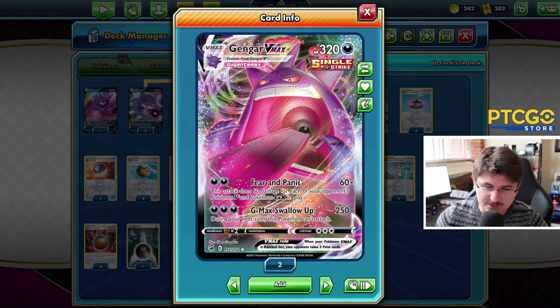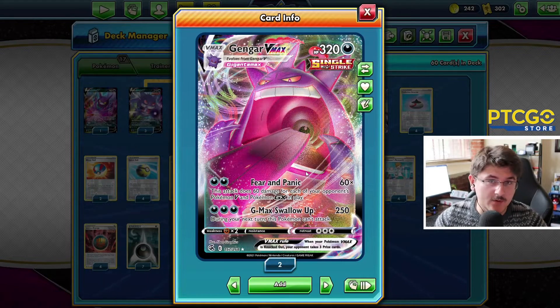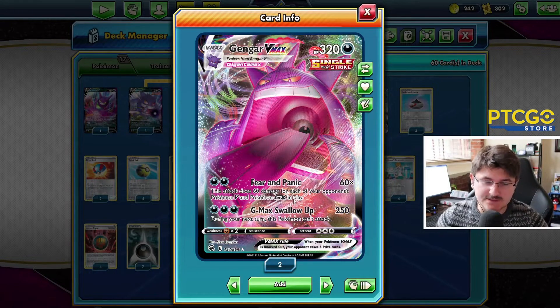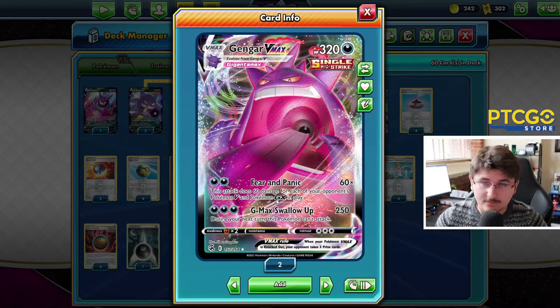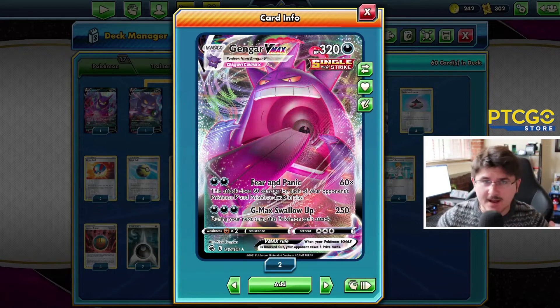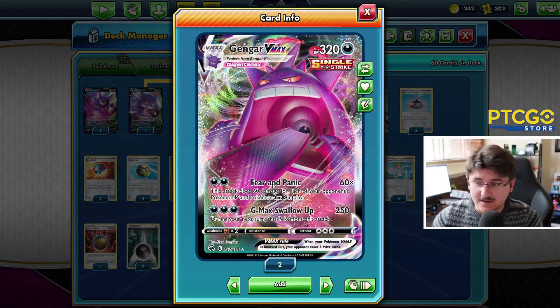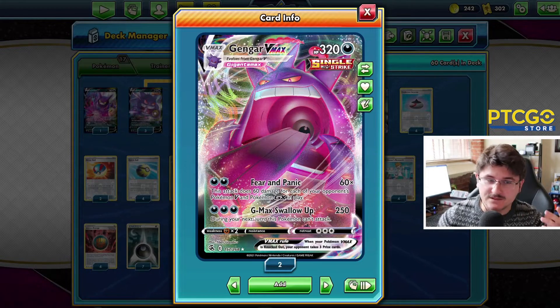Retreat cost of three. We have two attacks. Fear and Panic does 60 damage for each V or GX Pokemon that's in play. Very interesting that GX is still in the card text but cool nonetheless. And that's for two energies. So this can actually rack up pretty well. Most decks are running V or GX Pokemon and they're going to fill them up on their bench.